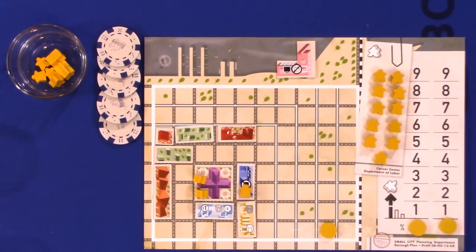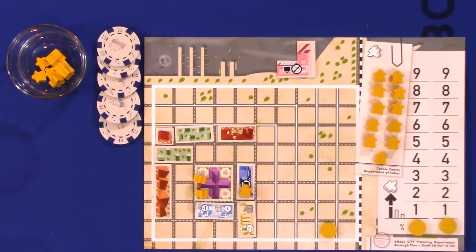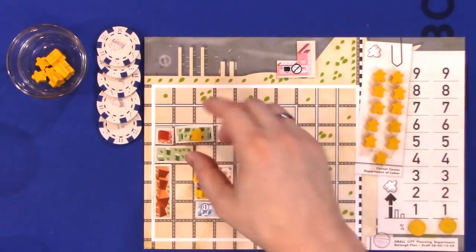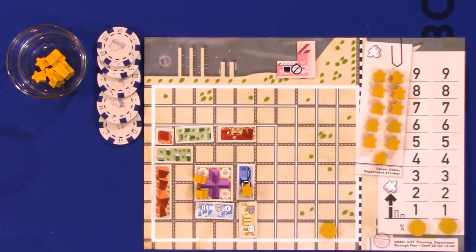A manned police station will prevent other players from using your tiles in areas adjacent to or influenced by the police station. Areas near there will prevent other players from coming in and using your space, whereas locations outside the area of influence are still accessible to others.